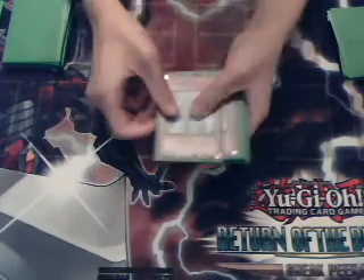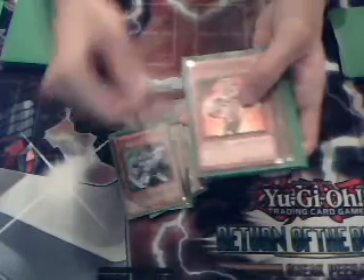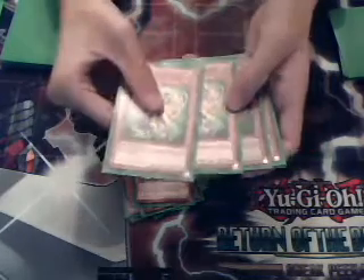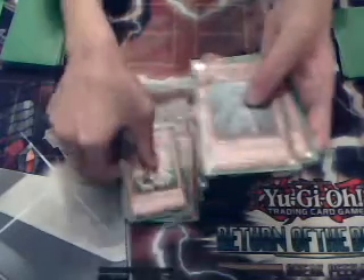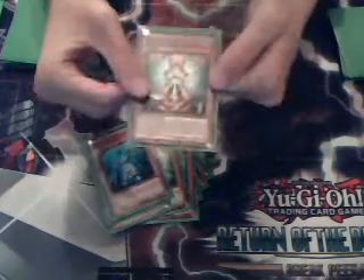As usual, two Effect Veilers. One Stratos. Two Bubble Man. One Heat. One Ice Edge. One Brisma. Two Voltic. Two Ocean. And Woodsman for the Terraforming milling. And one Honest. That's all my monsters.